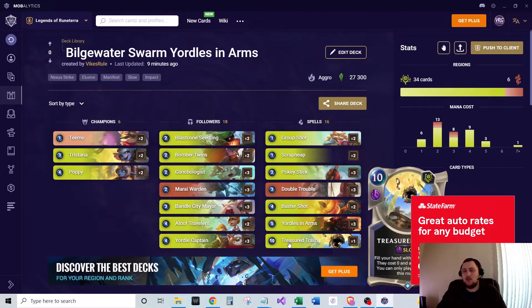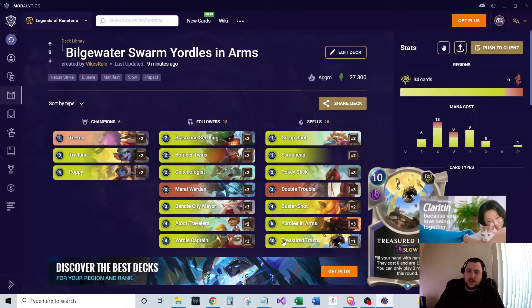We also run one of Treacher Trash — a ten mana slow spell. Fill your hand with random cards; they cost zero and are fleeting, and you can only play three more cards during that round. This is kind of your last gasp card — if you've got nothing else and need to get something good, you can do Treacher Trash.